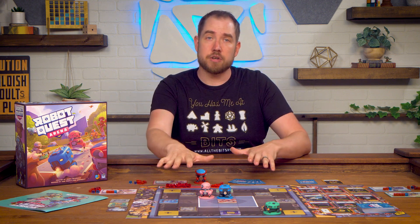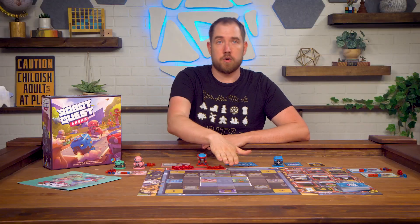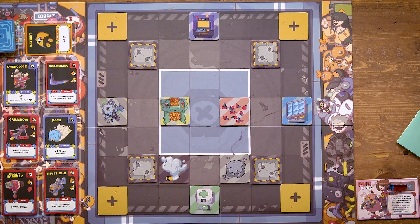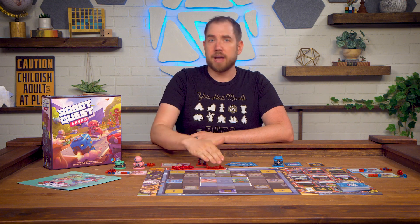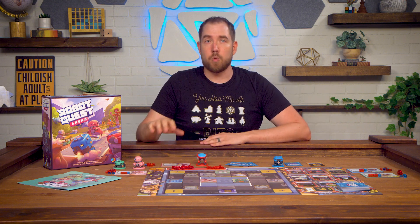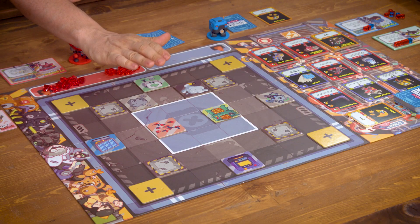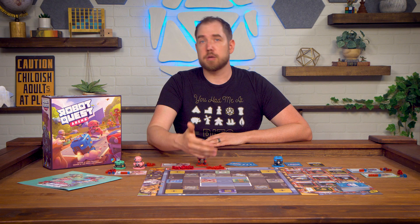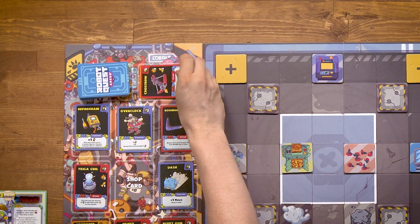Let's talk about the different tiles on the map. Walls block line of sight and movement. Smoke blocks line of sight but not movement — you can move over a smoke square. If you start your turn on the junkyard you may scrap a card from your hand, but you're not required to. Starting on the remote terminal lets you draw then discard a card. The repair pad gives one victory point and repairs one health. The solar farm grants one energy to spend that turn. The tacks deal two damage whenever you enter them. The pothole deals one damage when you move onto it and costs one extra movement to leave. Entering the trash compactor scraps the top card of the shop deck, and if that card costs six or more you're immediately knocked out and lose all your health.